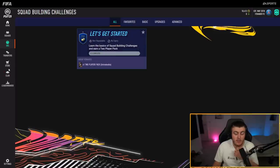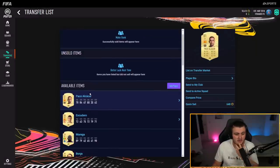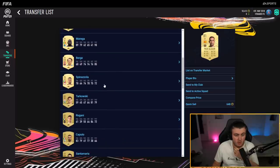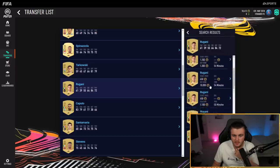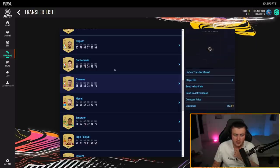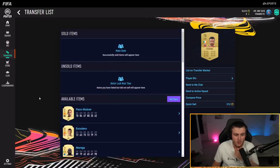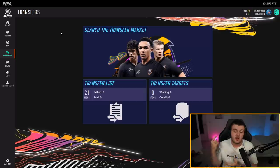I'll definitely get the Let's Get Started challenges done on stream — make sure to check out the stream link in the description. That's pretty much it for the web app. We've done our welcome back packs, and I'm pretty happy with how that went. Getting four gold players packs and two gold packs was pretty good. Realistically, players like Rugani and Ender Stevens might sell for 500 to 1,000 coins each. We might have to wait a little while for people to generate coins to start buying. Let me know what you got in your packs down below — leave a like if you enjoyed, and I'll see you later.